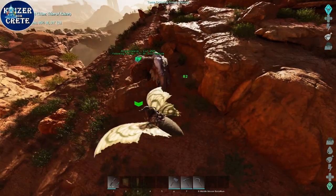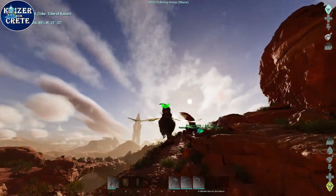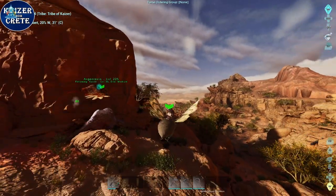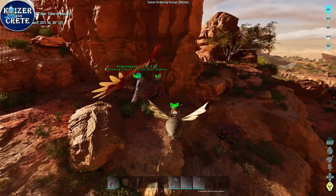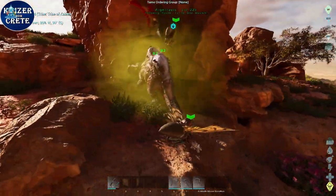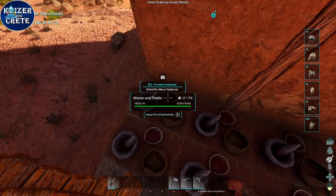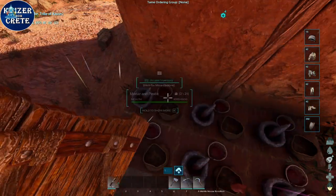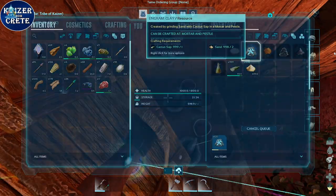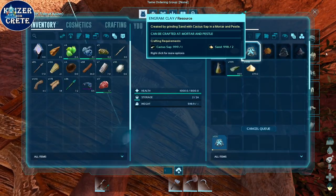If you find that a little bit absurd, you can stay in your base and keep crafting things. You should have a metal sickle at this point and can gather quite a lot of fiber to craft cloth hats, which give decent experience. You can craft crop plots and structures — all that stuff gives pretty nice XP. You can also use your mortar and pestle to craft clay, and you're gonna need a lot of clay to build a proper-sized base.